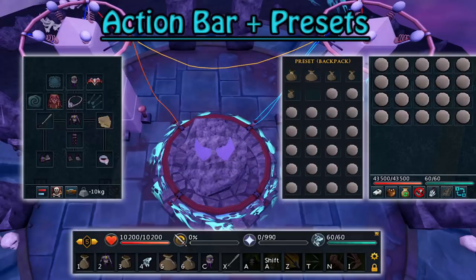Right then, we're on to the action bar and also the presets now. On the left hand side, we're going to go from the gear first. We are wearing the Infinity Ethereal Runecrafting Set. This is obtained by combining fragments that you get from Rune Span or even getting it on the Treasure Hunter. The full set gives you a 50% chance of not degrading your pouches when runecrafting. Also the top can store 12 essence, so it acts like another pouch essentially.